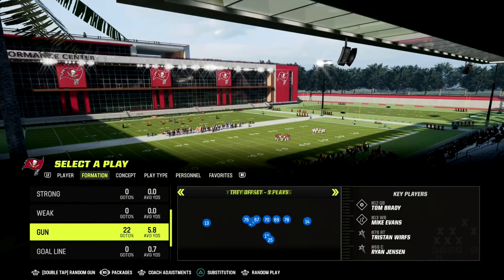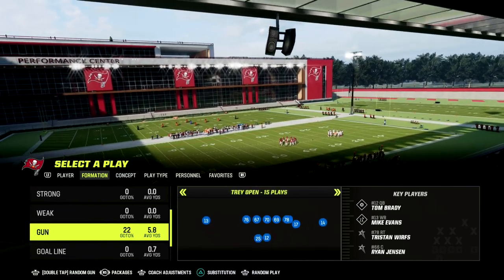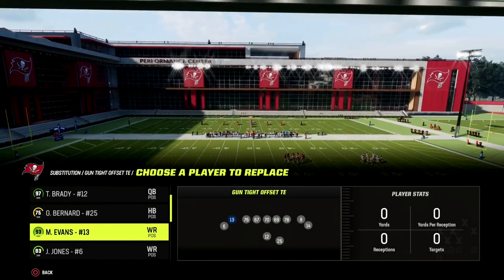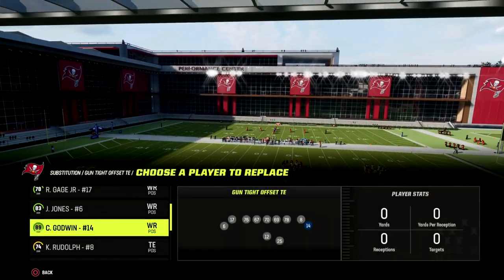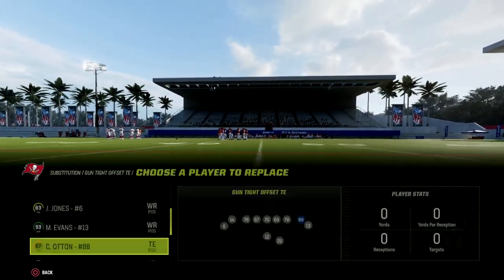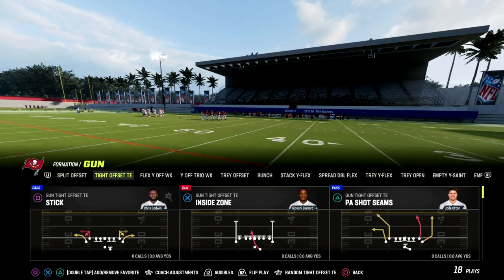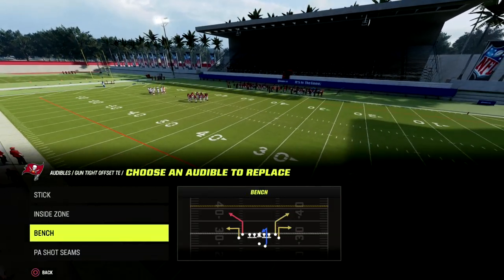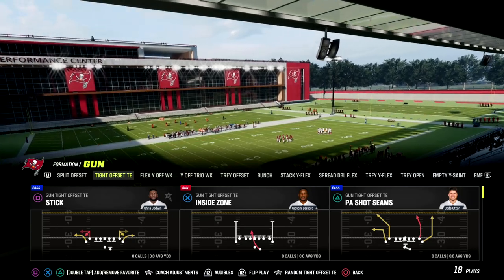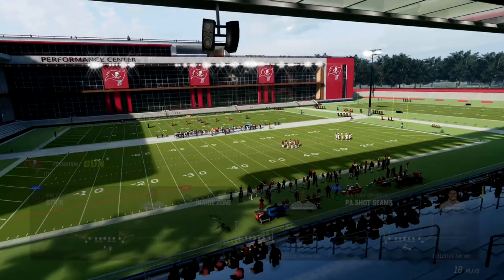I'm going to set an audible here in the Saints Gun Tight. What you want to do is put your best route-running receiver — your short and elite, your slot-o-matic — in the left slot. Then we're going to go ahead — the play going over is PA Shot Seams, that's going to be the beater. But first I want to show you out of bench why match coverage is so good.